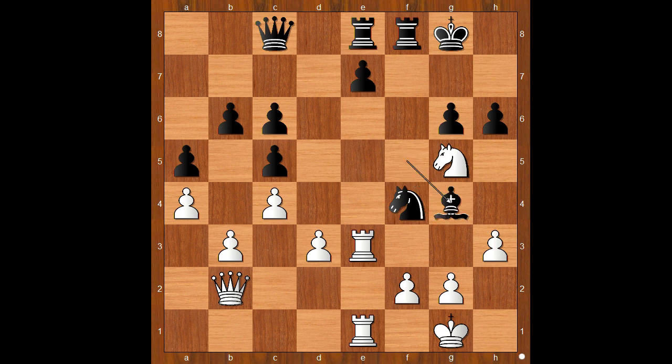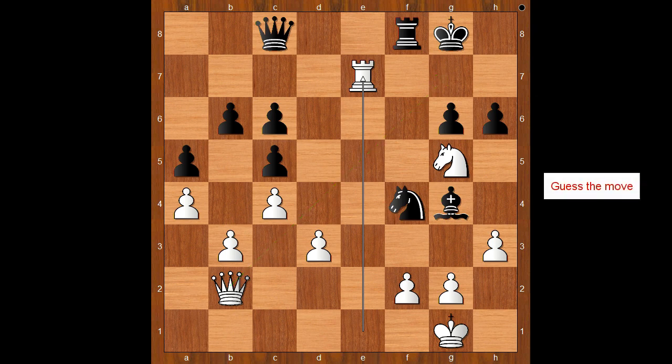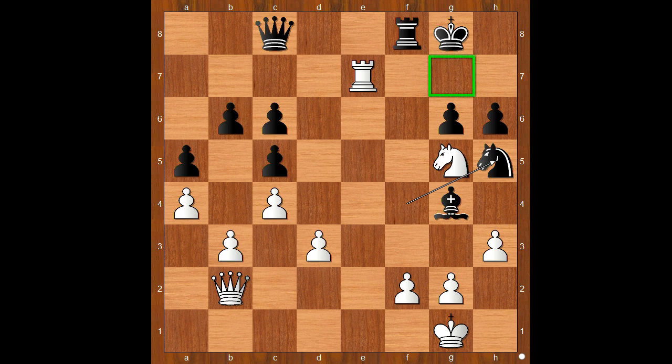Back to our game: bishop takes on g4, removing the more dangerous knight. Rook takes pawn on e7, rook takes rook. It is Black to move and this is the most critical position of the whole game. What would you do with the black pieces? Please pause and find the best defense. Did you find the move knight to h5, preventing queen to g7?